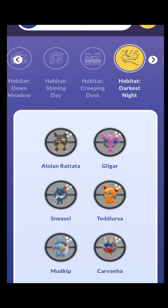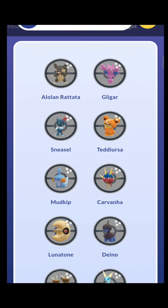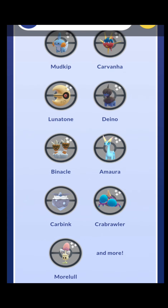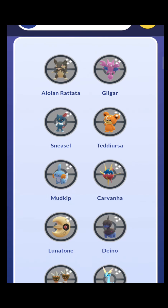The final habitat is the Darkest Night habitat, including Alolan Rattata, Rattata, Gligar, Teddiursa, Sneasel, Mudkip, Carvanha, Deino, Lunatone, Binacle, Amaura, Carbink, Crabrawler, and Morelull. Out of all of these, you're definitely going to want to hunt Gligar the most. If you still don't have a Gligar for Great League, you need to be hunting this. Until they finally nerf his moveset, he's so good. This season he's a little wonky because there's so much water in the meta and he gets clapped by water types, but he destroys everything else — and for that reason alone he's really, really good.